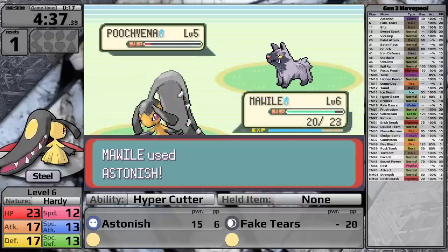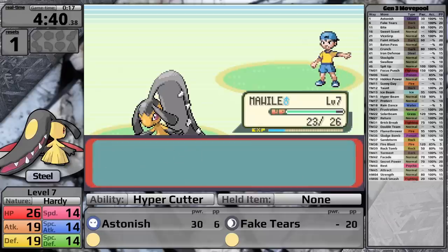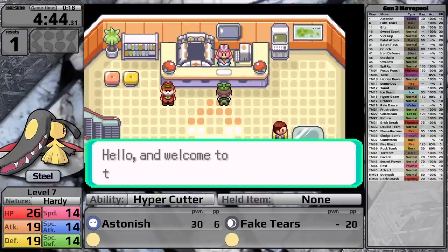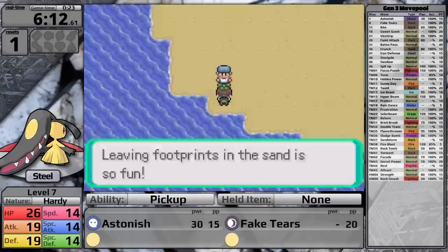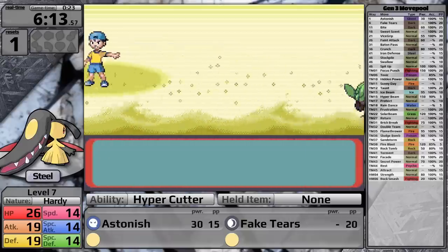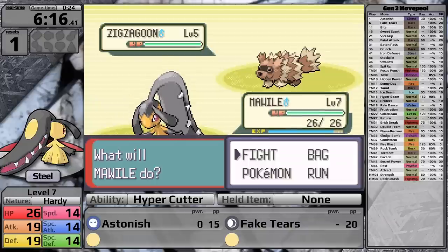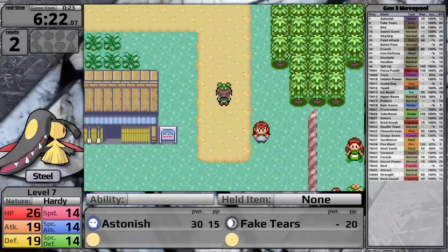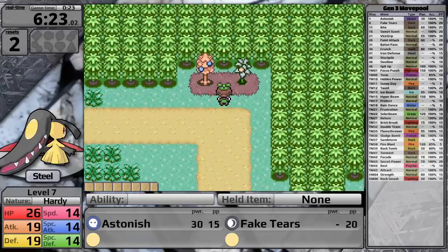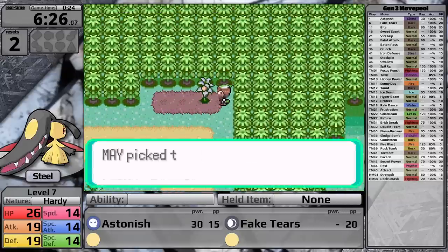That's not going to happen if I'm healed for this fight. I make it to Petalburg Town, help Wally catch his Ralts, and then head out onto the beach where I fight this trainer. Now it's time to talk about why starting with Astonish is so bad — so many trainers, especially in the early game, have Normal-type Pokémon. I just can't do anything to this Zigzagoon, so that's my second reset. I did save before that fight because I wasn't sure if he had a Zigzagoon and miscalculated.